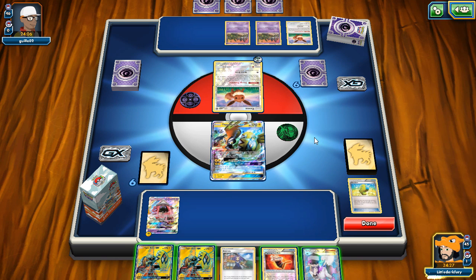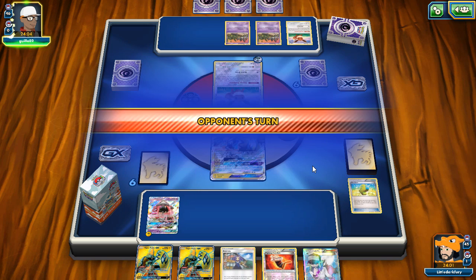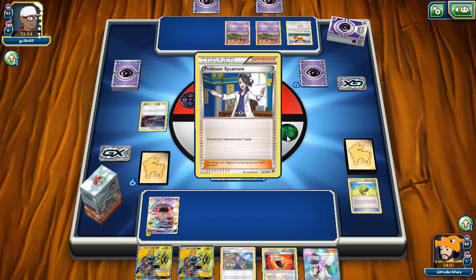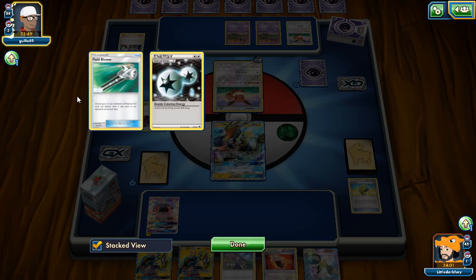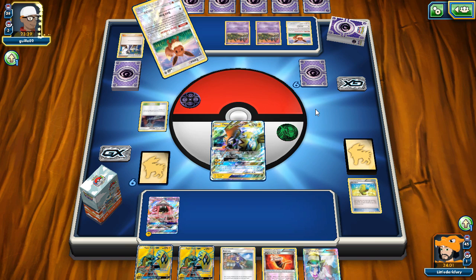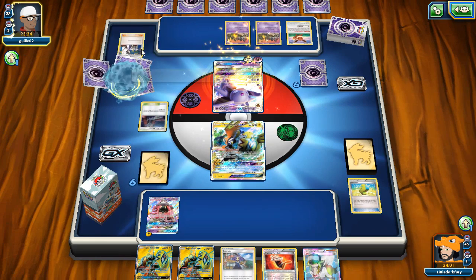I could wait a turn to N my opponent. If I top-deck a Lightning energy we could Acerola the Koko, bring up Lele, and then swing. He didn't play any supporters so I'm not going to N him yet — don't want to give him a new hand. I need to be careful about items with Garbotoxin in play. I should have N'd him but he sycamored away two important cards, so that's somewhat okay.